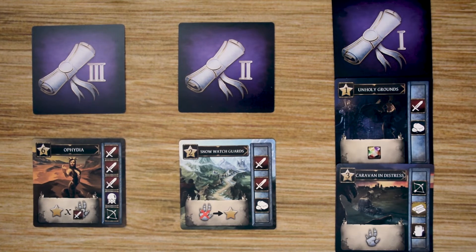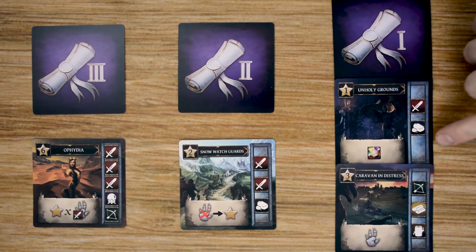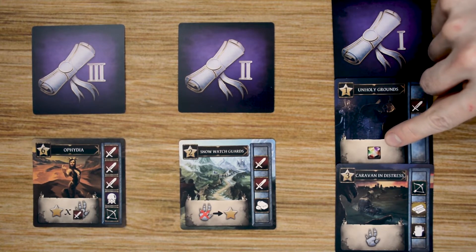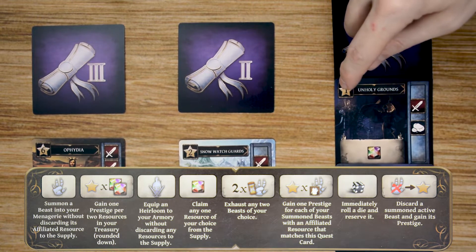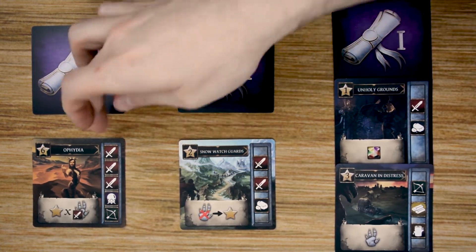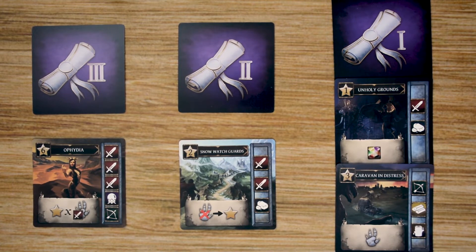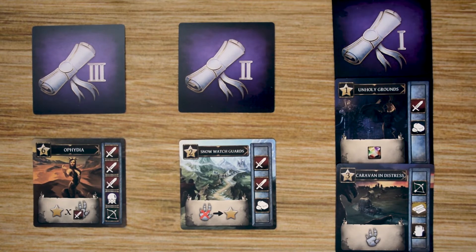The final set of cards we have are the quest cards, and there are going to be three levels of quests: level one, two, and three. Each quest lists the name at the top, the number of prestige points it will grant when completed, the resources needed to complete the quest, and the ability or resource you'll gain immediately when completing it. Each level gets more difficult requiring more resources but granting more victory points. Importantly, these quests are based on the heirlooms you have unlocked — you can't go on level one quests until you have one heirloom, level two until you have two, and level three until you have all three heirlooms unlocked.